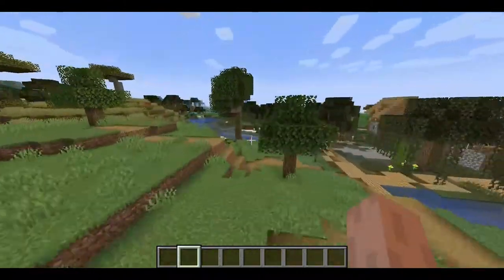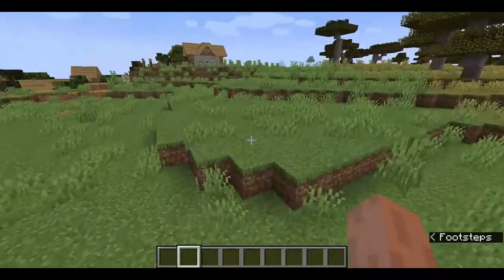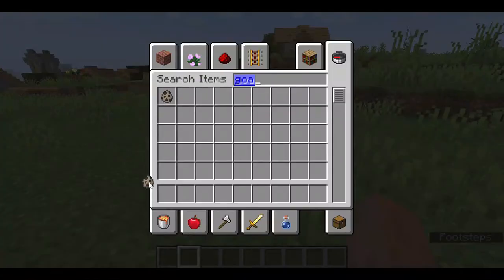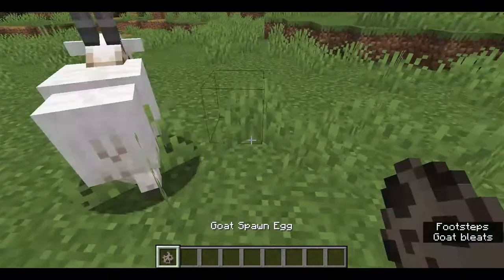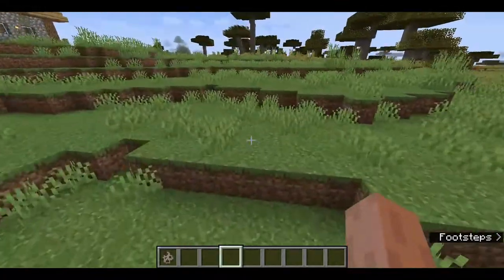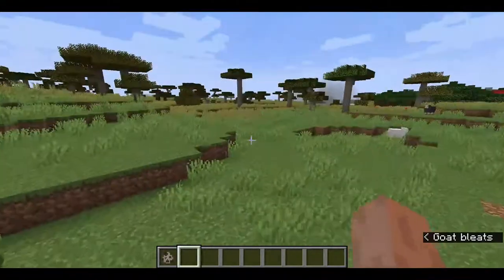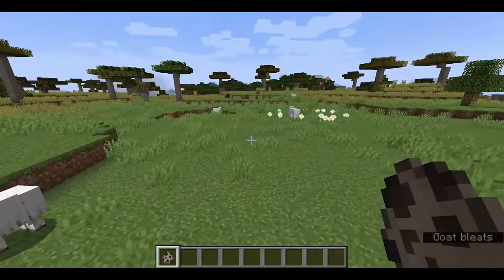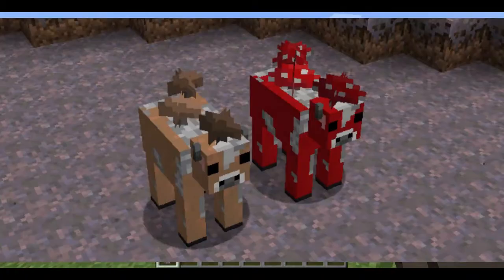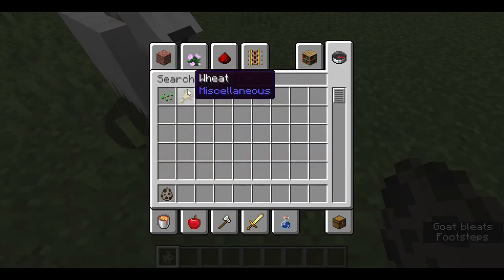There are obviously 3 new mobs: there's the goats, the axolotls, and the glow squid. First up, let me try with the goats. Goats are really straightforward because they actually use the exact same breeding food as the sheep, the cows, or the mooshrooms, and that is obviously plain old wheat.